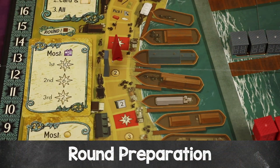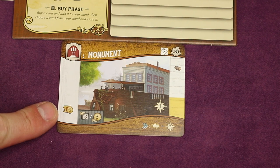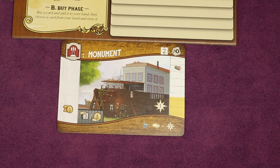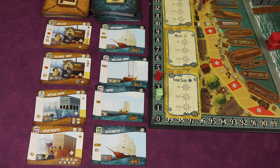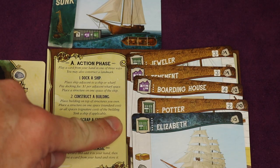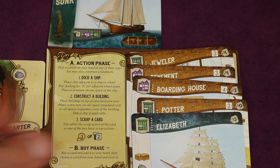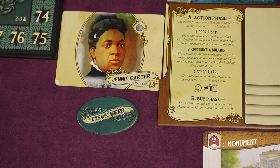At the end of rounds one and two, follow the round preparation step. Gain one dollar for each dollar-income icon among your ships and buildings. Discard all four face-up cards from both the ship and building card rows, then refill with four cards from each respective deck. Each player picks up the five stored cards from their player board — these become their hand for the next round. Then pass the first player marker to the player in last place on the score track; if tied, the player who was later in turn order that round receives it.